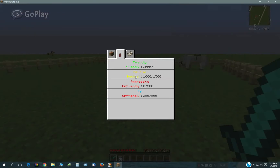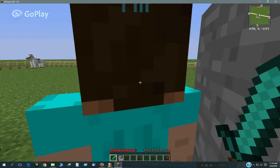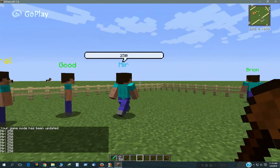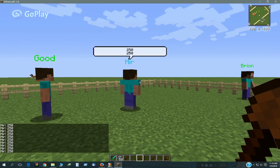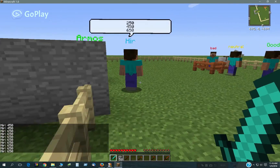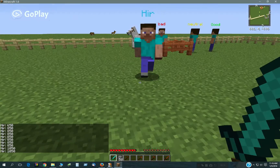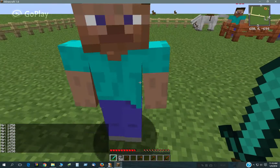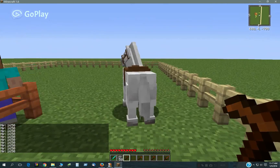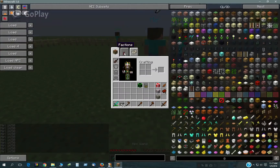For some reason he will stop attacking me even if I'm close, but if I attack him when he's neutral, he's not going to like that. And he's not going to stop even if I get into the friendly range, which I just did at 1650 — now I can't attack him. I'm at 1650, but he can still attack me, so I have to get out of his range. Let me jump on my horse and quickly move away from him — now he's friendly towards me. I'm in the friendly range.